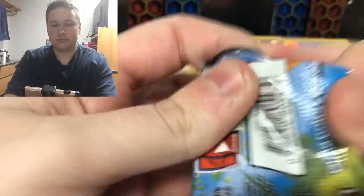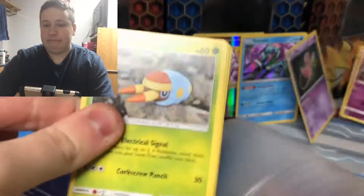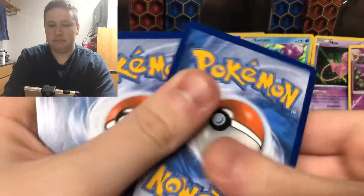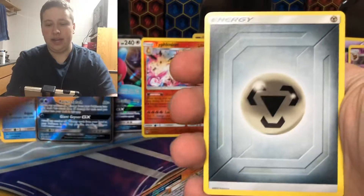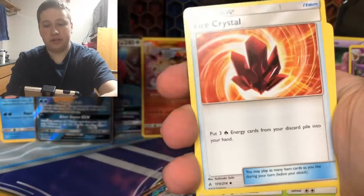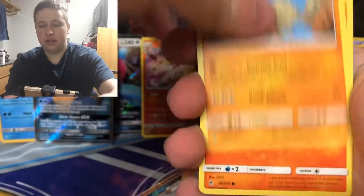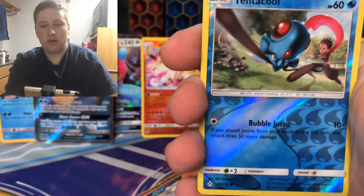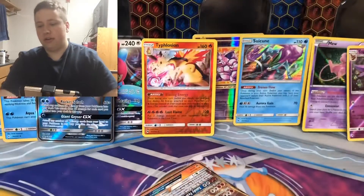Unbroken Bonds. We have Energy, Pyukumuku, Fire Crystal — pretty playable card with Rush In Charizard — Weezing, Grubbin, Geodude, Frillish, Crabrawler, Tentacool Reverse, and then just a Purugly regular rare.